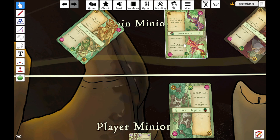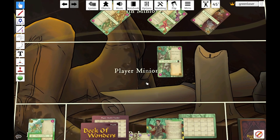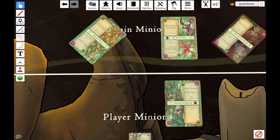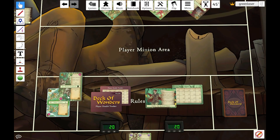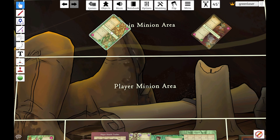The next villain minion is Poison Toad. The highest priority player minion is Treant Shepherd — one damage versus three health, normally not enough to kill it. When the villain can't kill the targeted minion, it attacks the player instead and we would lose health. However, Poison Toad has 'poison: destroy any minion this minion deals damage to' — effectively death touch from Magic — so it's going to kill the Treant Shepherd even though it only has one damage. The Treant Shepherd deals three damage back, and these cards trade with each other as well.